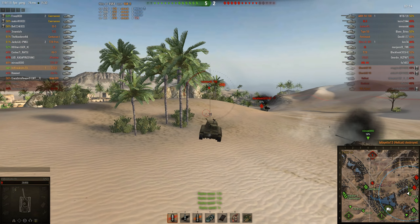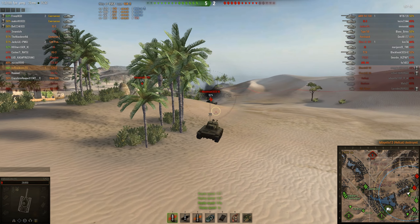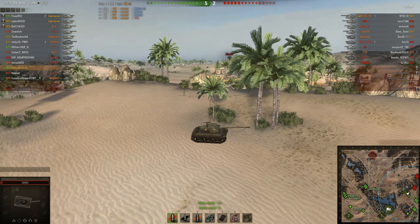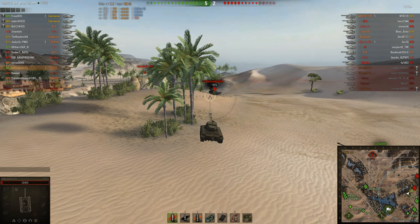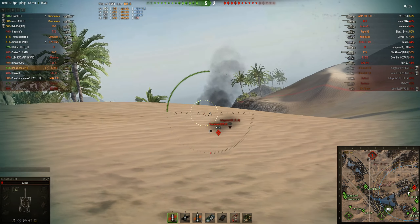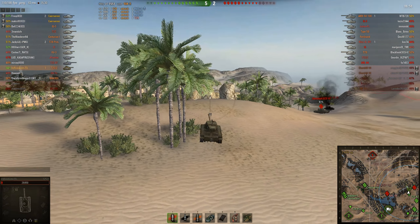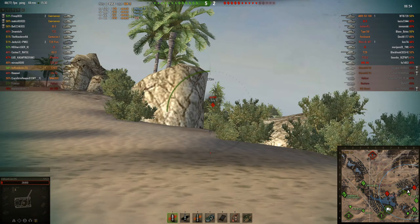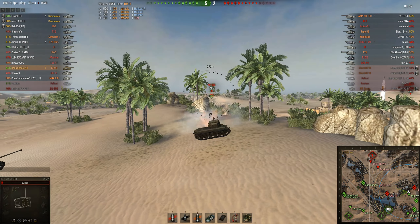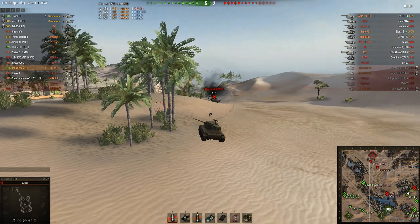We're down to 29 health, we got one kill and 1500 damage. This is not good. Sure, I've done a lot of damage, but I am on the brink of dying, and I'm quite afraid of this T29 pushing up and finishing me off, because I sure as hell can't finish him off. He probably has — I would guess I need to hit him maybe three times more before I kill him, but I take my advantage and pick some easy shots on some other tanks in the meanwhile, whilst I'm waiting.